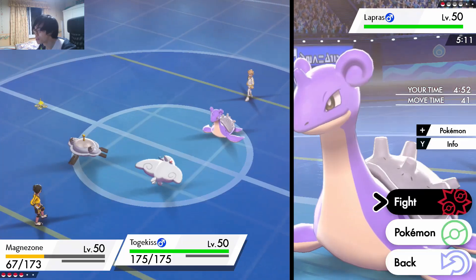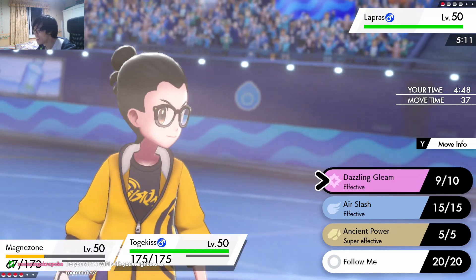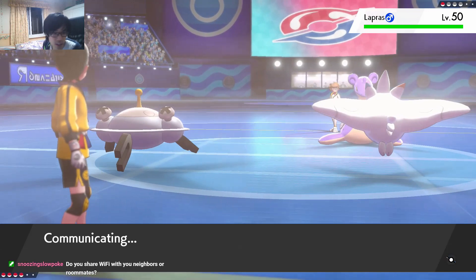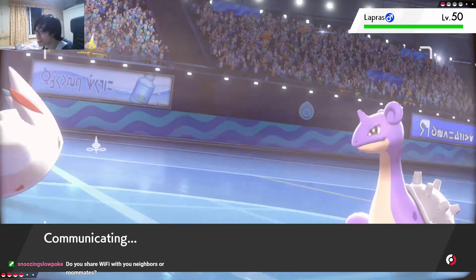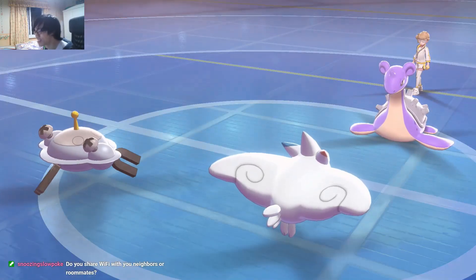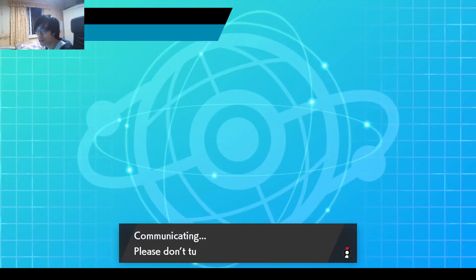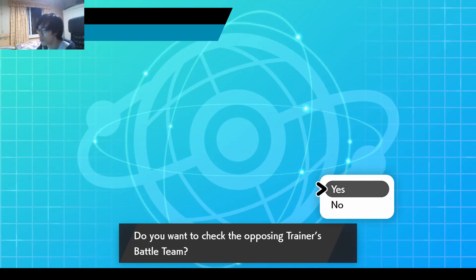Here is where we Body Press and we go for the Ancient Power tech — no, we just go for Dazzling Gleam. Do you share Wi-Fi with your neighbors or roommates? No, not at all, man. I don't share my Wi-Fi, it's only mine. Battle is cancelled. Played that well. What he could have done better was Max Flare twice. I don't know why he didn't Max Flare twice and decided to go for Max Knuckle instead. That was interesting.